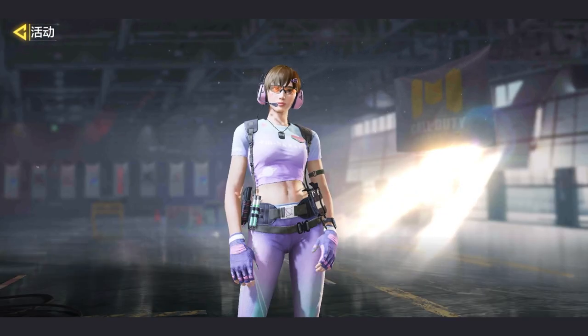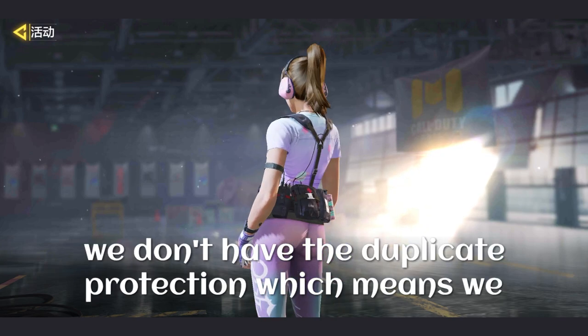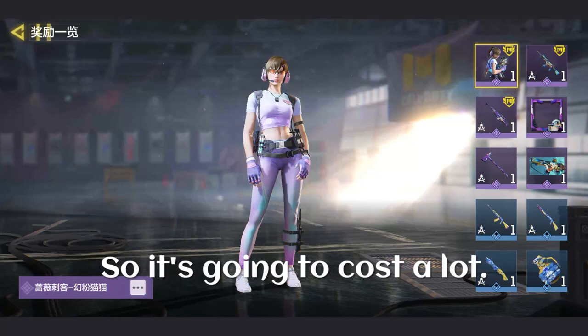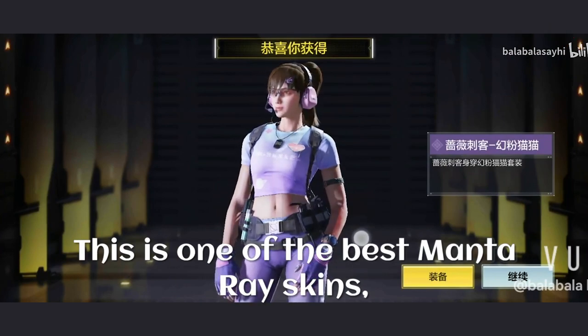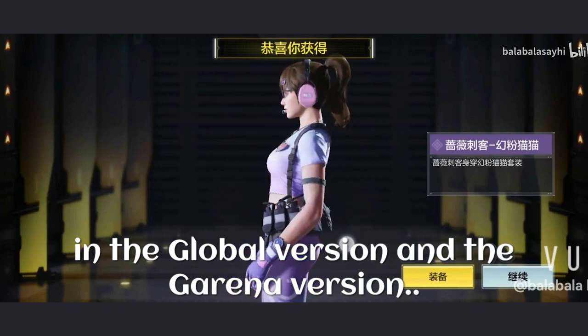The best item in the crate is the Monterey skin. The problem in the Chinese version is that we don't have duplicate protection, which means we are going to get the same epics again and again, so it's going to cost a lot. This is one of the best Monterey skins, but it is not available in the global version or the Garena version.